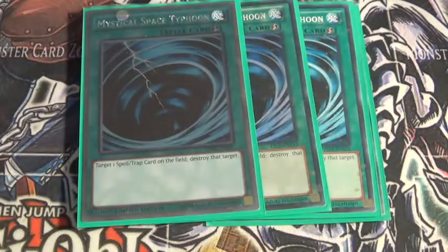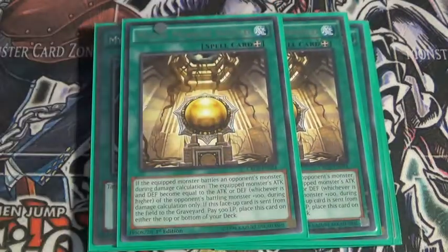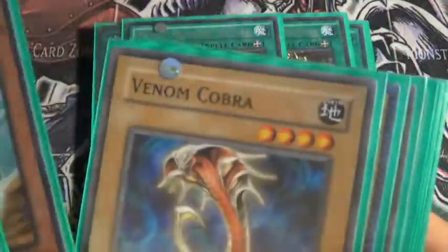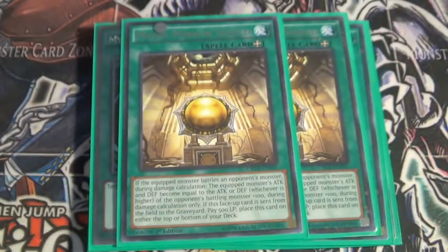3 MST, just to help get rid of back row, stuff like that. 2 Moon Mirror Shield — this card is amazing here because you can equip it to a Fossil Dino, Cobra, Snake, or Serpent, and just be able to get your opponent's monster beaten quite easily.